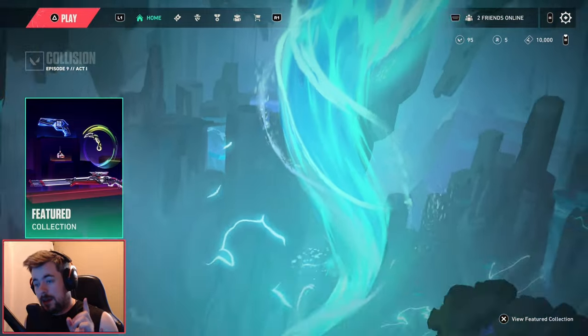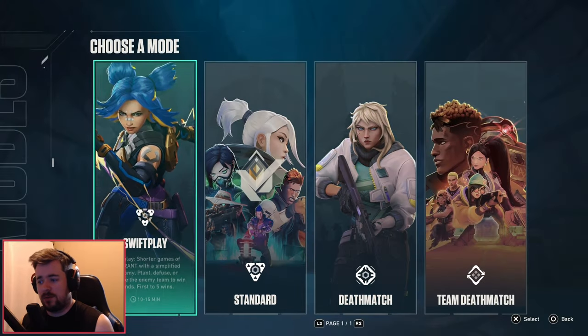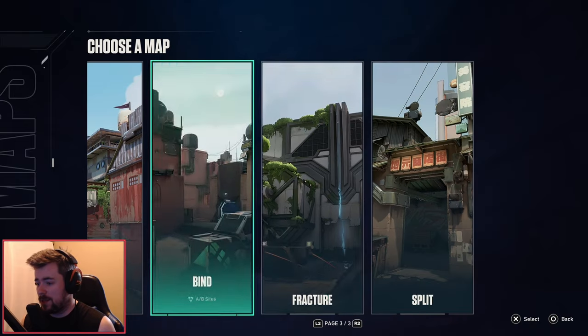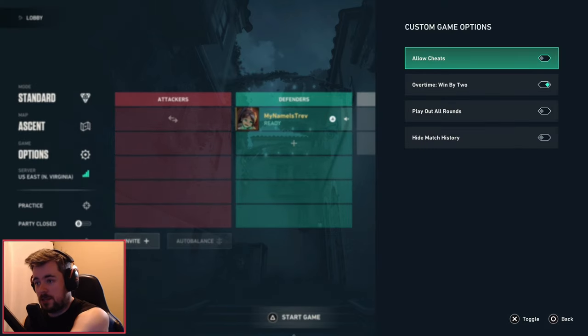Next, the menu. Unlike XDefiant, you have basic matchmaking and then customs. In customs, it's the standard setup — you can go through any of the game modes available and any of the maps, even maps not currently in the public rotation. Right now Fracture, Split, Breeze, and Icebox are not in the rotation, but you still have the ability in private matches to play these maps. If you want to try them out, always turn 'Allow Cheats' on — it gives you the ability to play around with utilities and characters in a safe space.